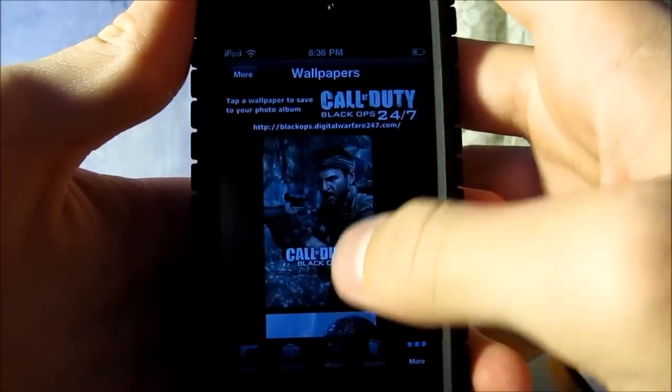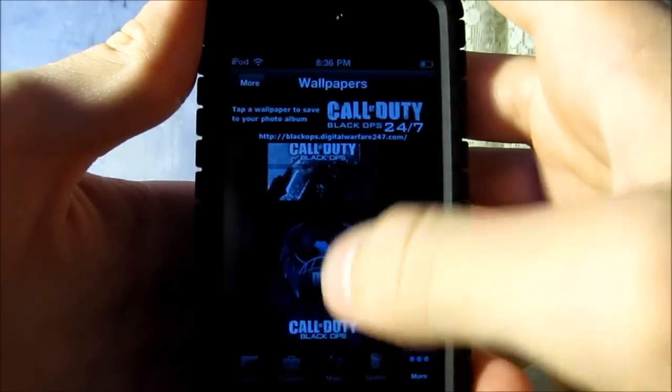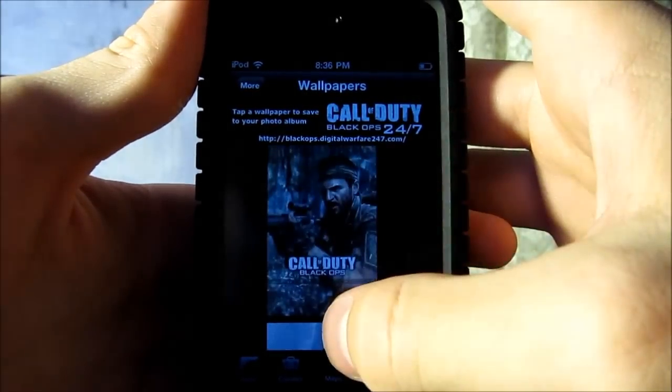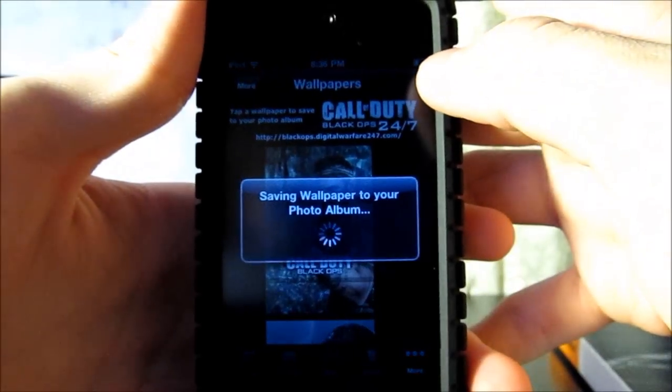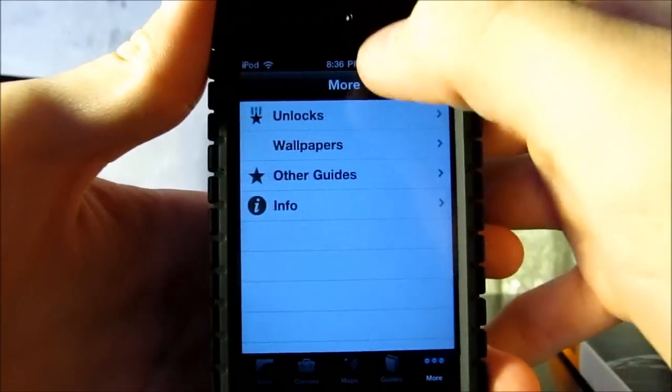You also have Wallpapers — they just give you some Call of Duty Black Ops wallpapers. You just tap on one to save it. I'll tap on this one I don't have yet — saving wallpaper to your photo album — and it goes away.